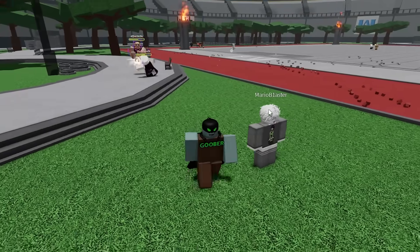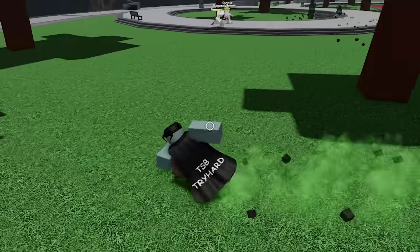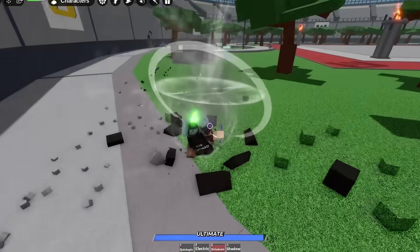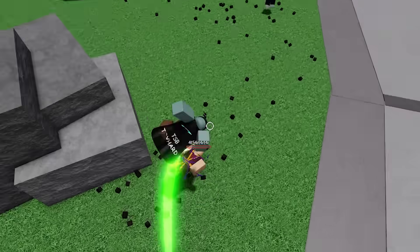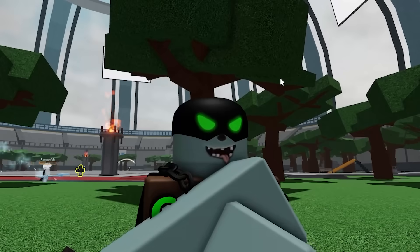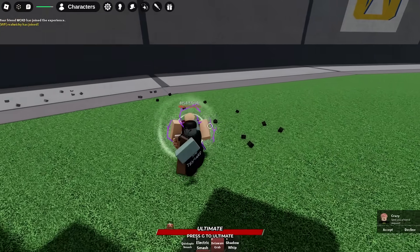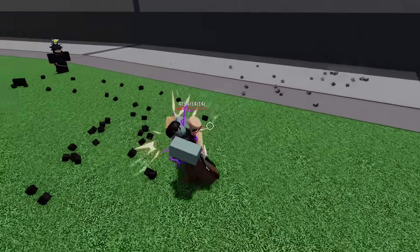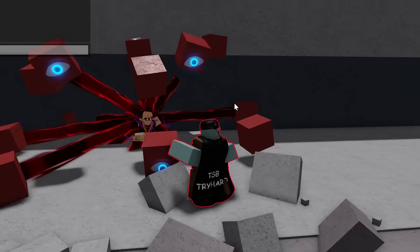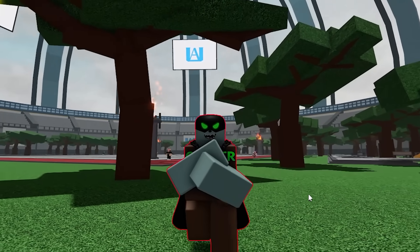I thought this person was naked for a second — what is their shirt? I need to use the Electric Smash finisher on this person, so I need to bait them to the side of the map. Delaware Grab, get over here. Hit him with Electric Smash — I literally killed him on accident. This is a goober — can I take a pic? Flesh realm! Get inside of my flesh realm, buddy. We didn't hit the Electric Smash finisher but we did trap him in the flesh realm.